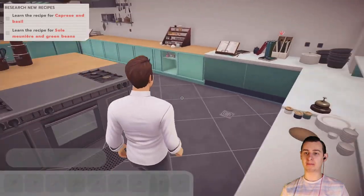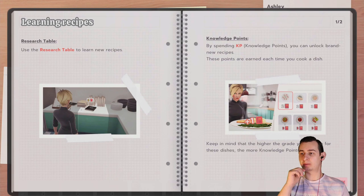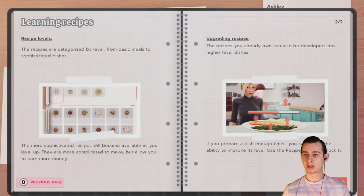We need to learn new recipes for Capri and Basil. Use the research table to learn new recipes and find KP knowledge points to unlock brand new recipes. The higher the grade you receive for dishes, the more knowledge points you earn. Recipes are characterised by level, from basic meals to sophisticated dishes. Once sophisticated recipes become available as you level up, they are more complicated to make but allow you to earn more money. Recipes you already own can also be developed into higher level dishes.